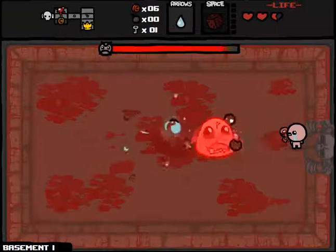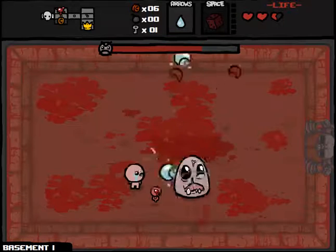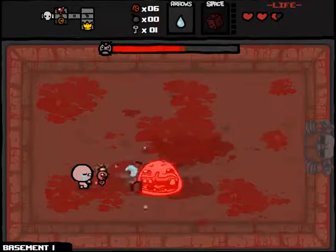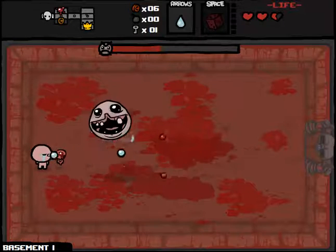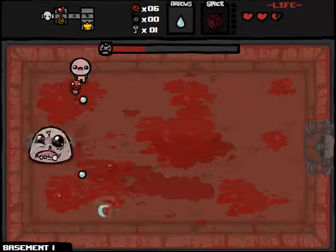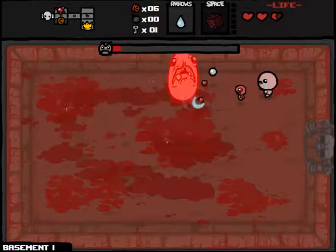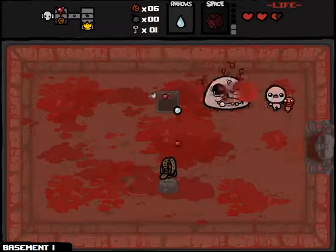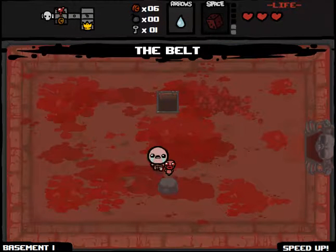We got Monstro here. Harlequin Baby's going to be able to help us dish out quite a bit of damage. It looks like it's helping out quite a bit. I almost have a triple shot-like feature right now, because he fires two shots in the diagonals off of me, and I shoot straight. Really quick use of him. I kind of wish I had the D6 charge, but I don't really want the speed upgrade. We'll head down to the next floor.